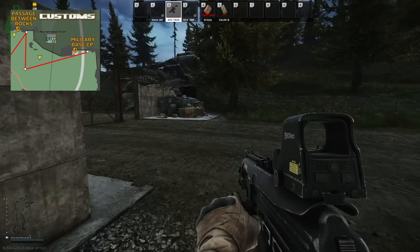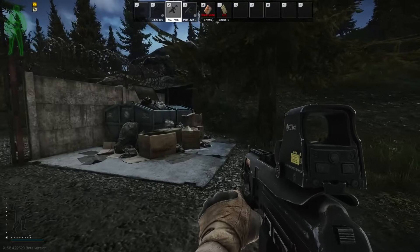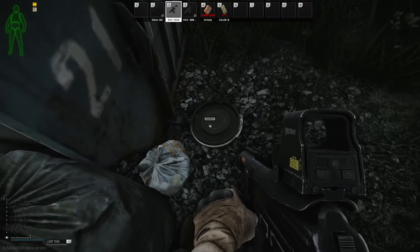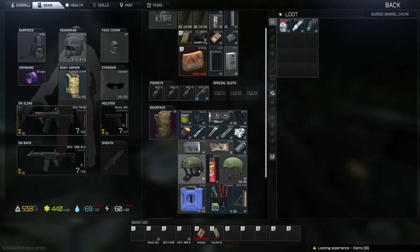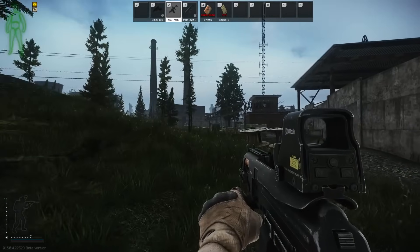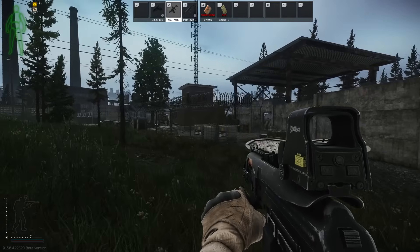We'll turn and head straight over to Military CP — again there's going to be a hidden cache there. Watch out for anybody camping, but this is also a great way to learn the map: running this route you'll learn all the little nooks and crannies and areas that a lot of people don't go to. Sometimes you'll find heavy PvP in this area, but there tends to be a lot of good loot left untouched.